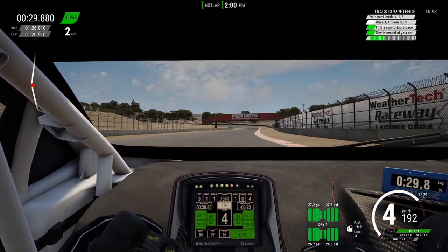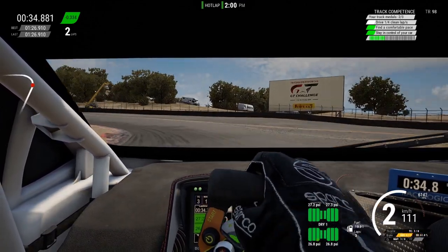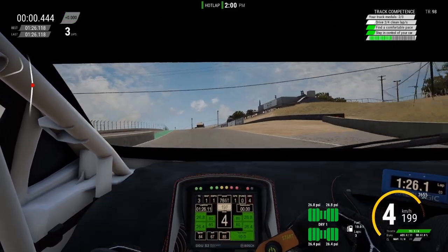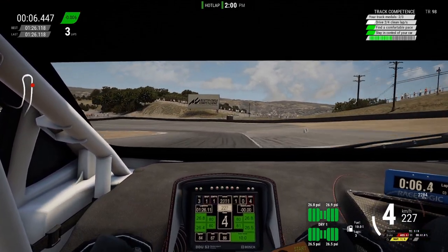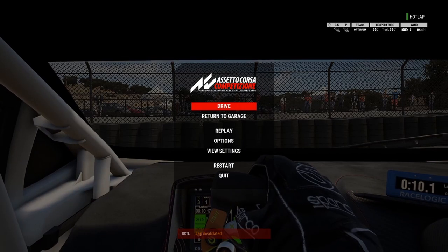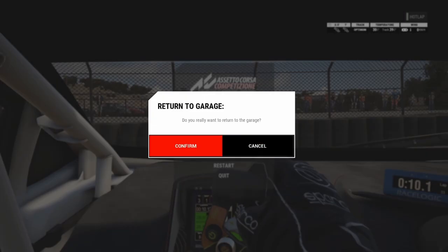From my observations, I found a tiny window where you can stop the bar from resetting after an error. So let's take a look at this example. As you can see in the top right, I am in the middle of the challenge for my last track medal, but as I approached this corner, I unfortunately mistook the clutch for the brake pedal and do a big spinout. I reset the lap by going back to the pits to start over again.